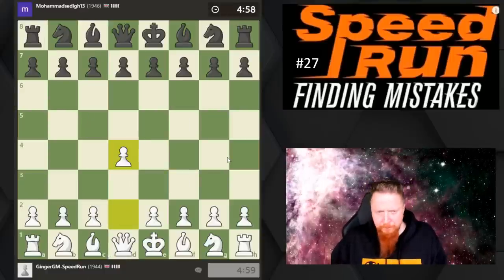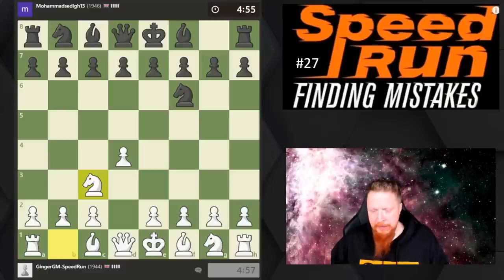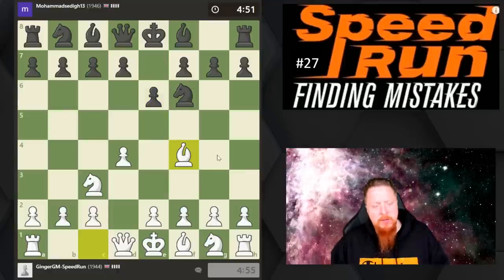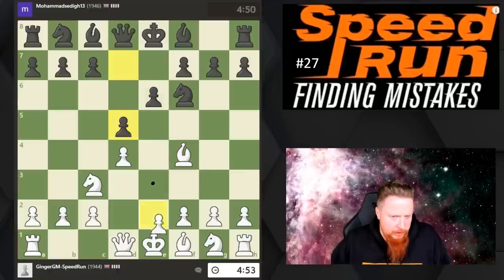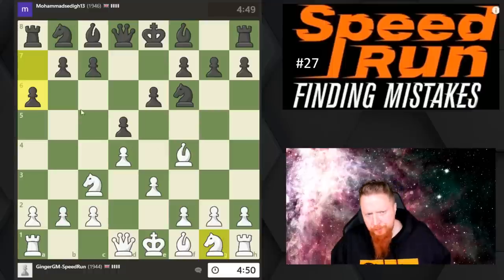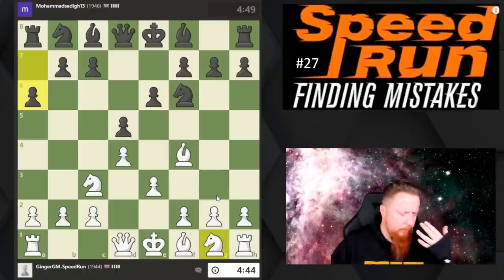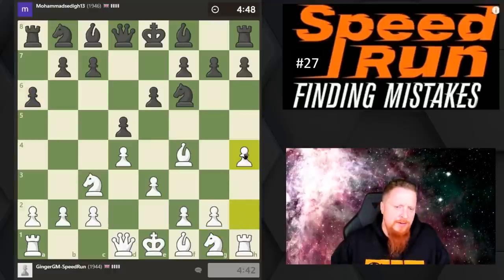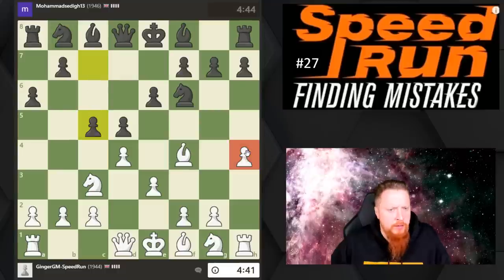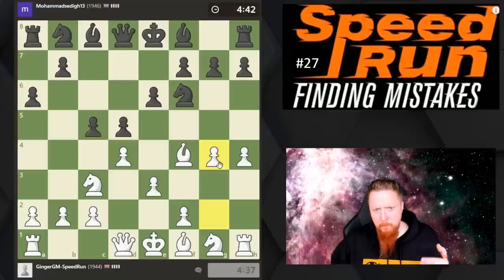Let's go back to the Jobava London. I'm going to go with our stage one plan: d4, knight c3, bishop f4. E3 is normally what comes next so the bishop can come out. This system — I'm filming Jobava Part Two with Blair and we're spending a lot of time on it. We came to the conclusion that h4, which is a new-ish idea played in some computer games, is very interesting with the idea of playing a very modern approach.